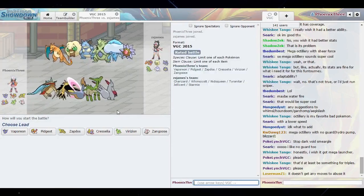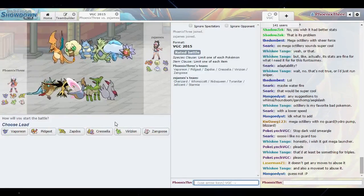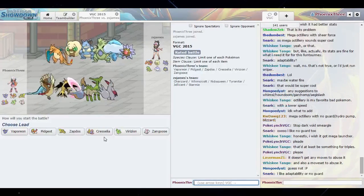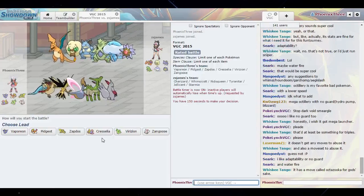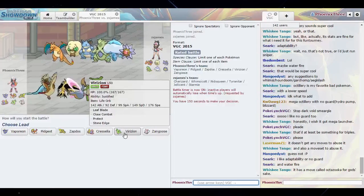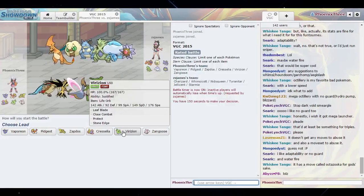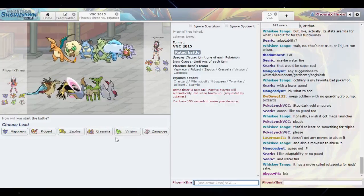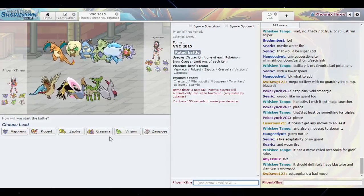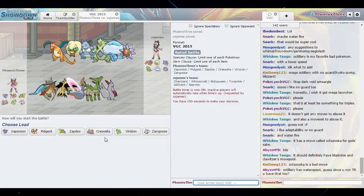Because I have Mega Pidgeot and Zapdos, I'm really expecting Tyranitar to lead. I could definitely do Skill Swap shenanigans, so I think Cresselia would be a good Pokemon to use here. I can also probably lead with Cresselia/Virizion, which would be good. I could lead Virizion and Zangoose and still be good. I could lead Virizion and Zapdos and still be good. Basically I don't want to be Taunt-based, but the Whimsicott is scary as well as the Nidoqueen.